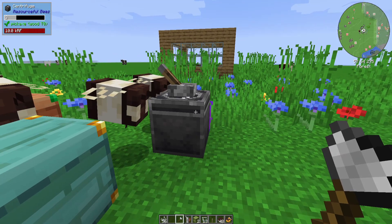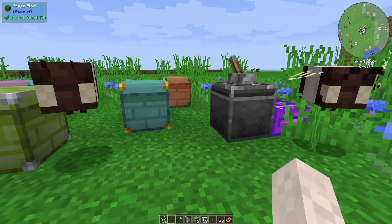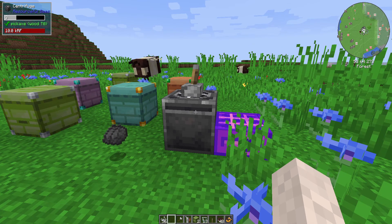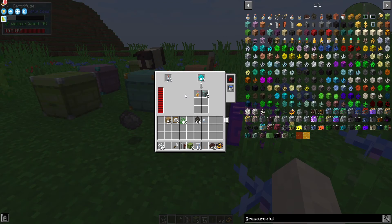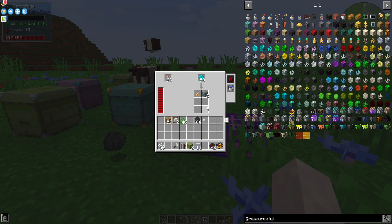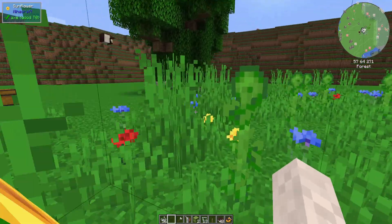I have some diamond honeycomb in this block — this is a centrifuge. There's a manual version of it that you can build, and you're going to want to shift right-click on that with both hands when it's empty to be able to process your honeycomb. With the automatic version, you're going to use a power supply. I've got it hooked up to an Unobtainium solar panel just for demonstration purposes. You're going to put your diamond honeycomb in here and some glass bottles in there, and you can have it either respond to redstone or not. I have it set up to respond to redstone, and it's going to give you diamond ore and honey. The output is going to change depending on what type of honeycomb you're processing.